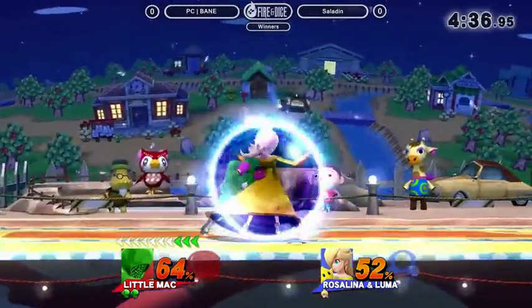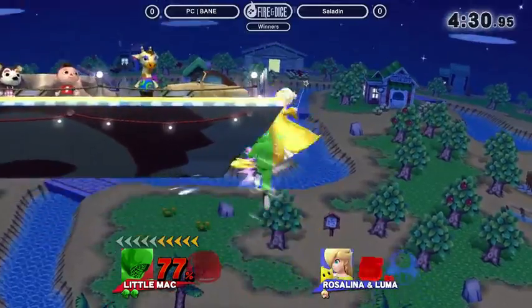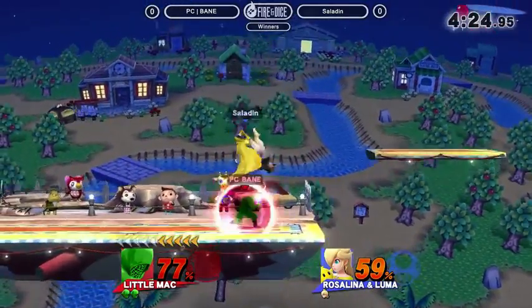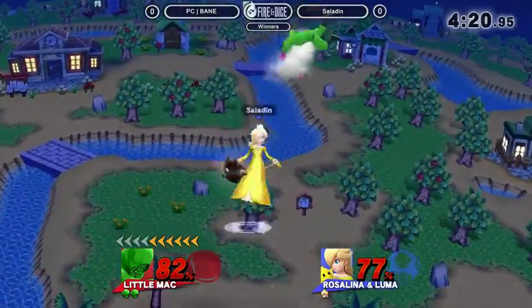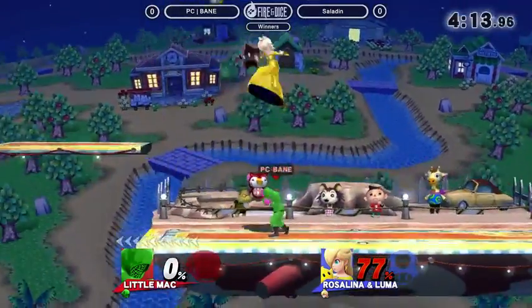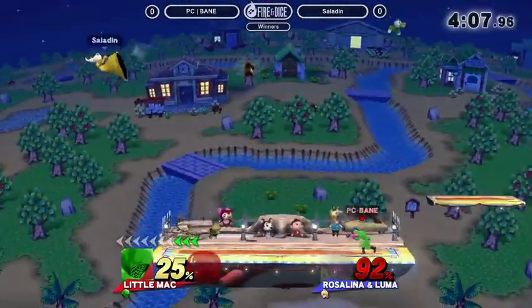That was beautiful. Interesting edgeguard - he can just throw the side B for when the up B doesn't have hitboxes, that's actually good to know. Saladin just needs to play a little more patient when he's off stage and react to whether Bane is going to do the side B or the up B, because right now he's just guessing. Saladin normally a patient player. Saladin puts himself on the board.